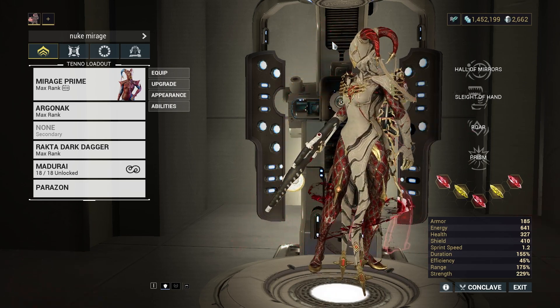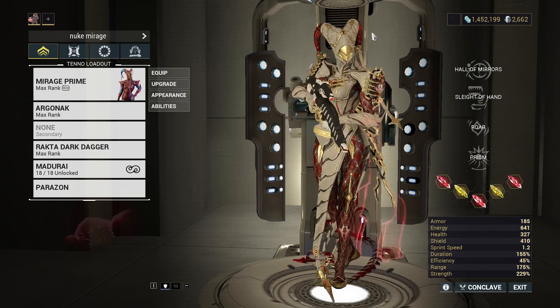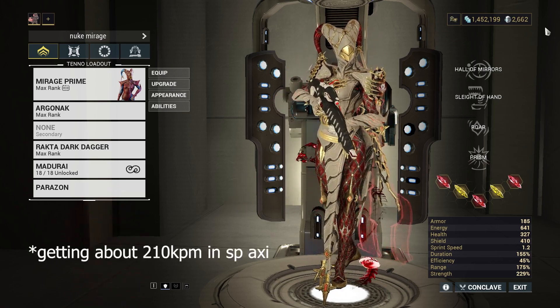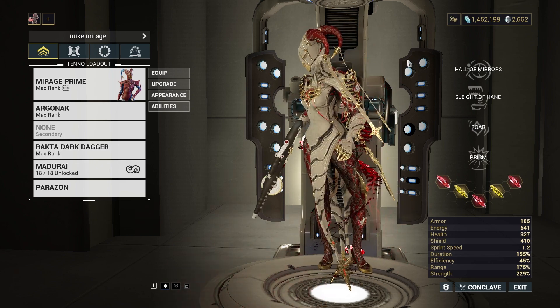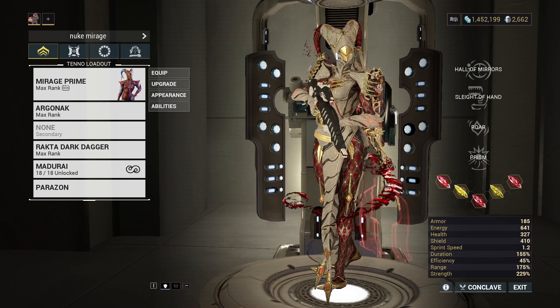Right now I found a very funny interaction with Mirage that I think is probably the best way to nuke — straight up. I saw a few Saryn videos, but I think Mirage does it better, and I'm going to explain why.